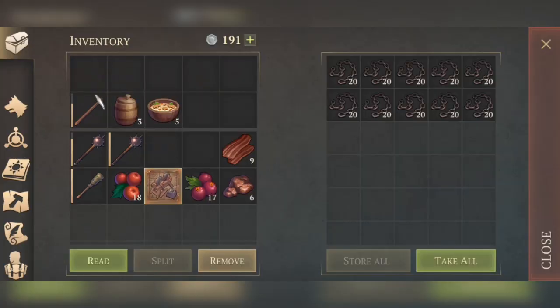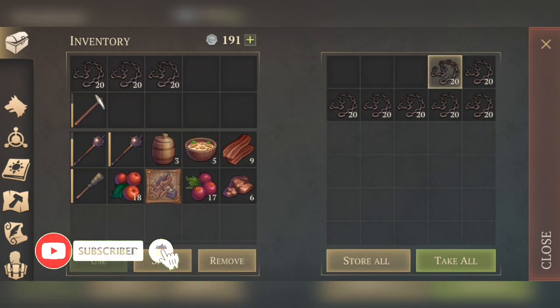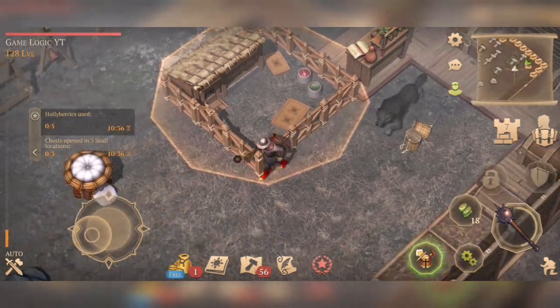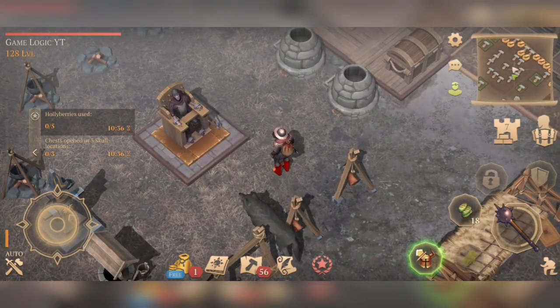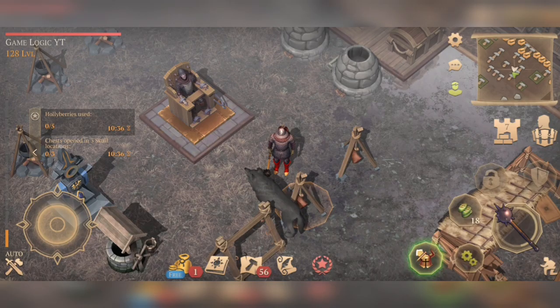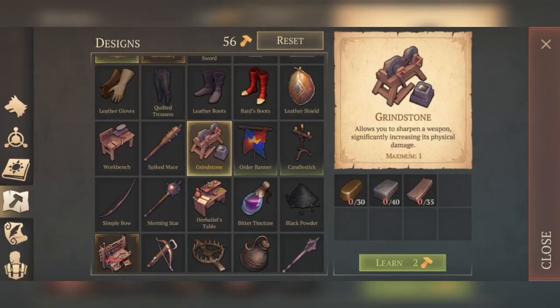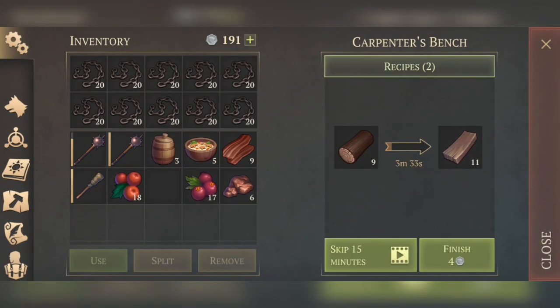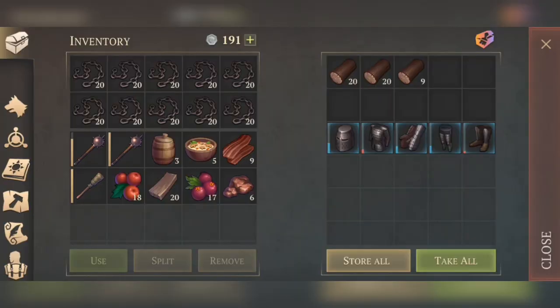First of all, we will need all of these chains — bonded chains mostly. Let's open it and read. We will need 30 bronzing guts and 35 wood. I think there is a slight problem — we might want to wait a little bit.